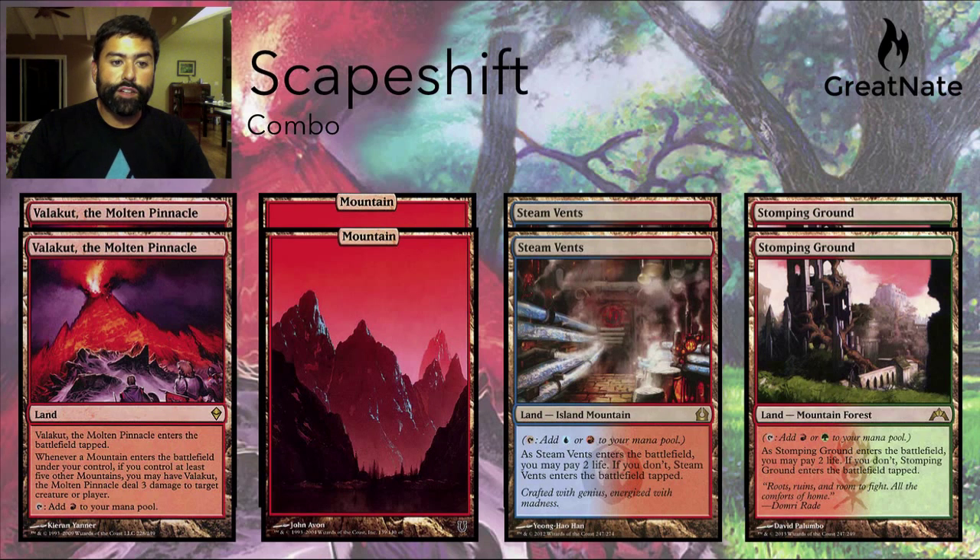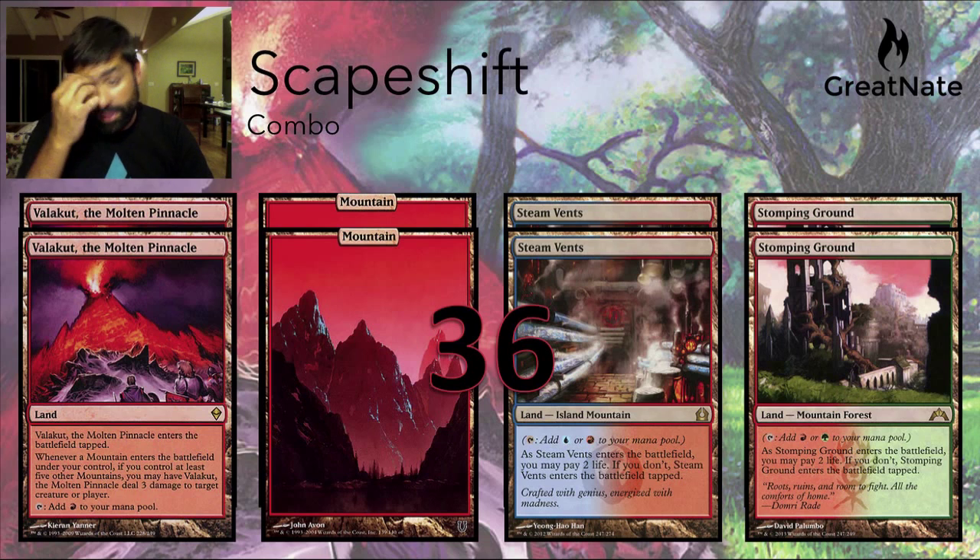If they get two Valakut the Molten Pinnacle, the same resolution happens — everything resolves at the same time — but now they get two triggers for every mountain, so it can be a lot. Let's say they get this configuration: two Valakuts, two basic mountains, two Steam Vents, two Stomping Grounds. When all of that enters, all of those triggers go on the stack. Each mountain triggers for three damage each, totaling 36 damage — definitely enough to kill somebody. So that's the combo piece and that's how it works.